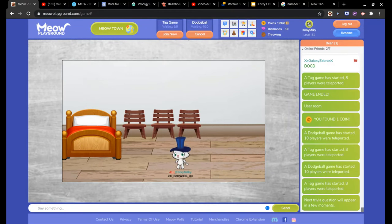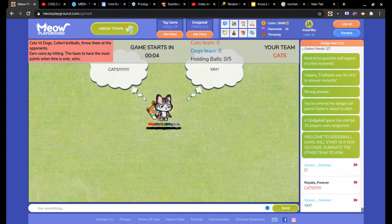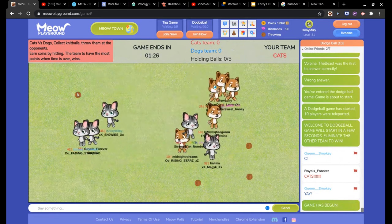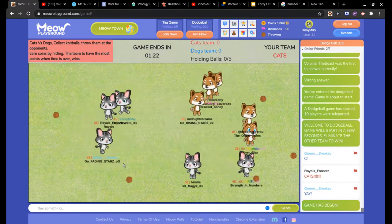Now let's do this glitch with the balls in dodgeball. I'm going to be right back once I'm in dodgeball. I've been teleported to dodgeball land. So now, because I'm in dodgeball, this glitch is actually kind of hard, but you're able to get six balls in dodgeball. You might do this by accident, but if you want to actually know how to do it, watch this video.